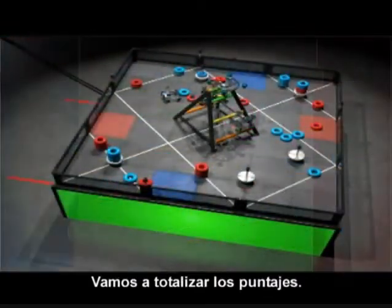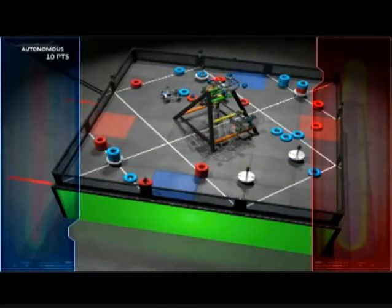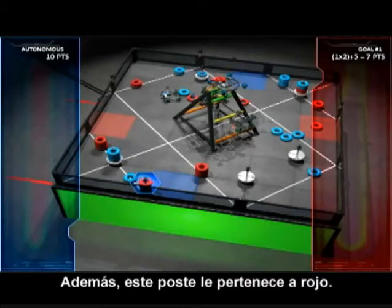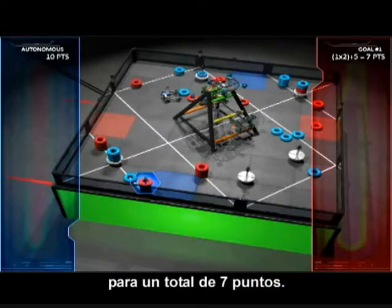Wow, what an exciting match. Let's tally up the score. Blue won the autonomous bonus for 10 points. This fixed goalpost has one red tube scored on it. Tubes scored on goalposts are worth 2 points. Additionally, this goal is owned by red. Owning a goal is worth 5 points for a total of 7 points.